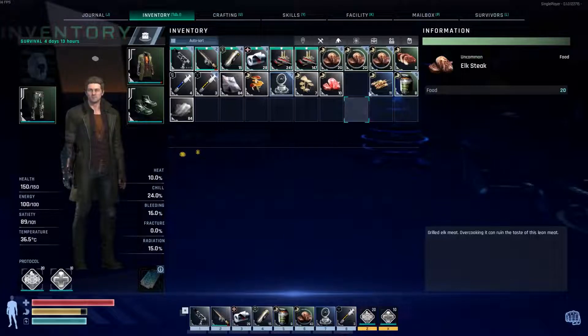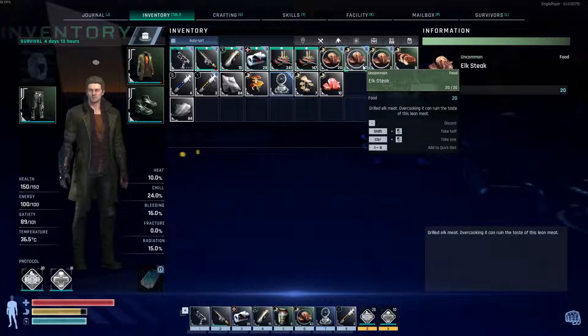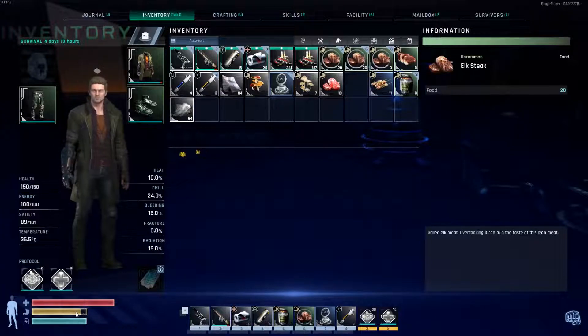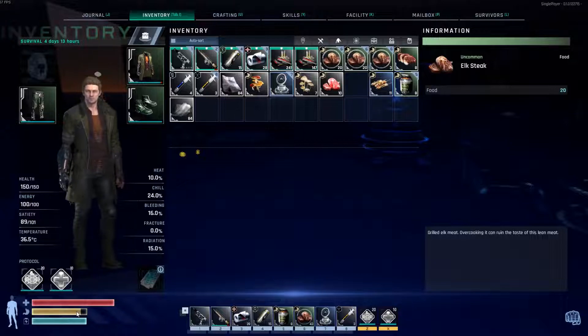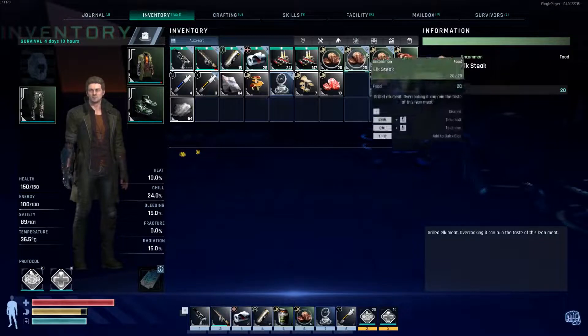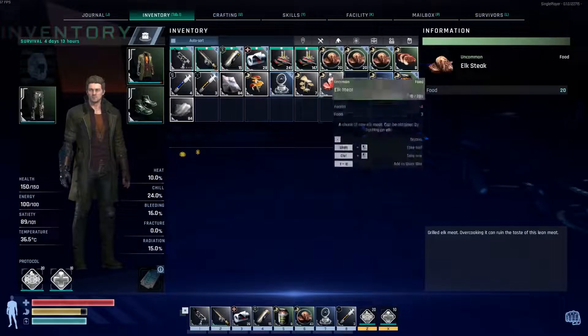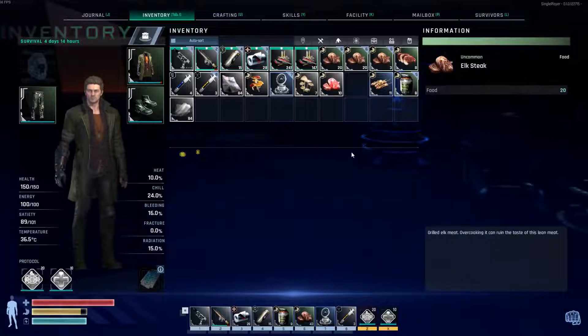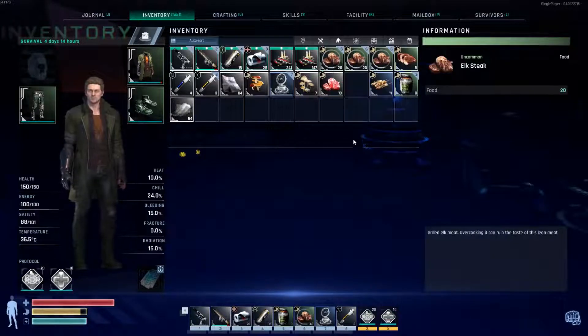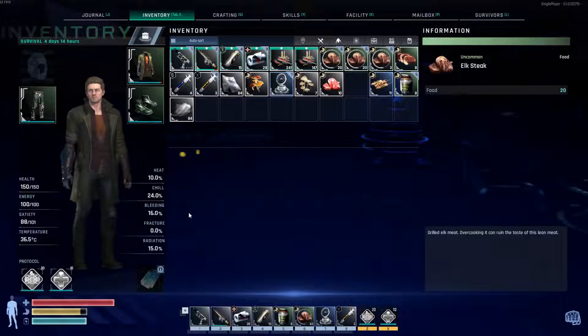What this means is when your food meter gets down to a certain level, you'll automatically eat one of these. So when I'm logged off and not playing, my character will automatically eat if this is turned on. To turn it off, we just say disable auto eating — and it took that little swirly away. Right click, enable auto eating. And again, when I'm logged off, he's going to automatically eat and he's not going to starve to death.